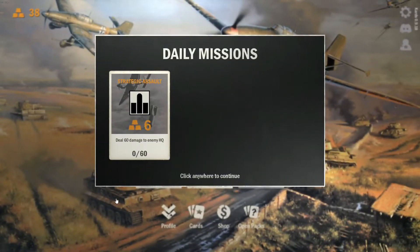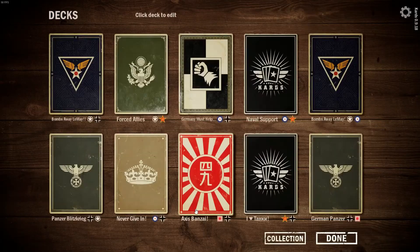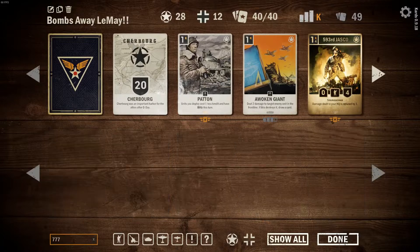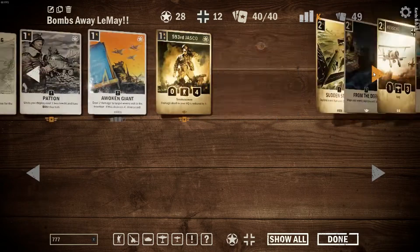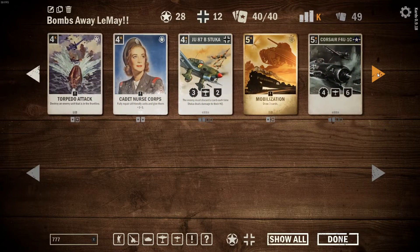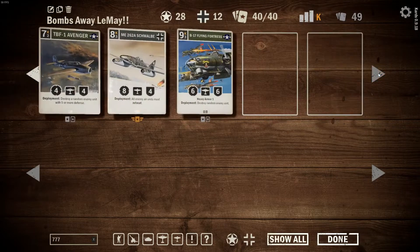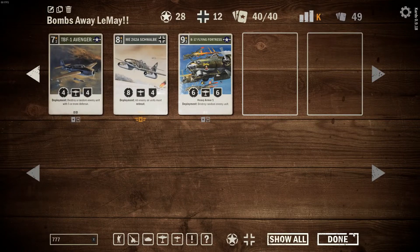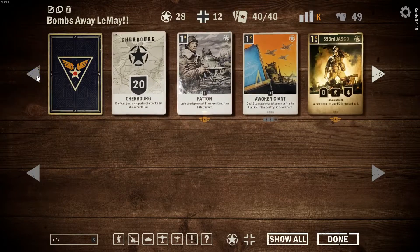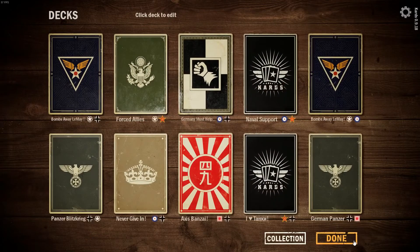What I did is I merged my Bombs Away deck with Germany faction as an ally. I'm not going to go into all the stats here — I'll just quickly run through my current standing of the deck. I will have the build available down in the description area. I made it more fun; I enjoyed playing with Germany, so I merged the majority of my decks, which was pretty good.